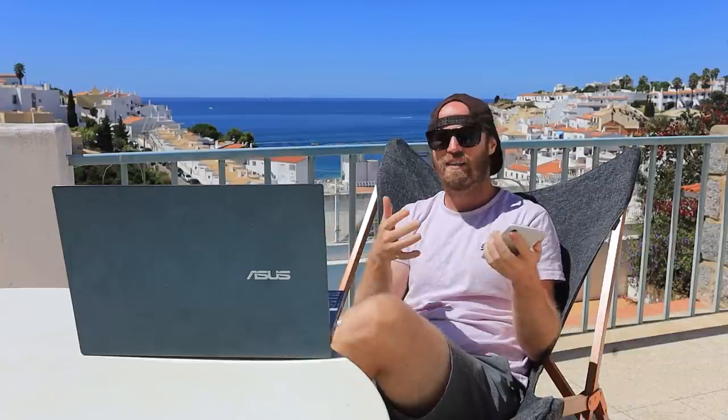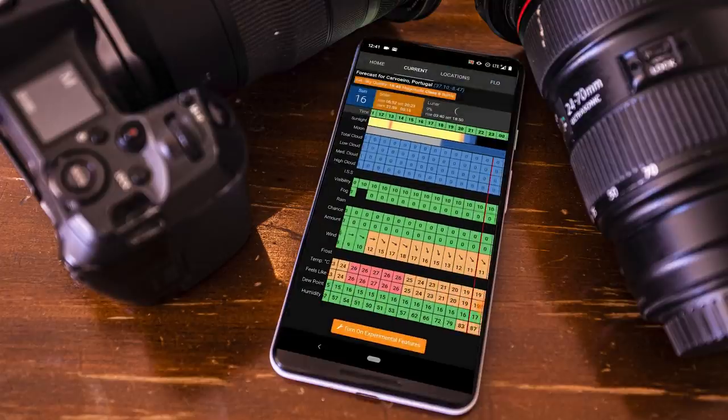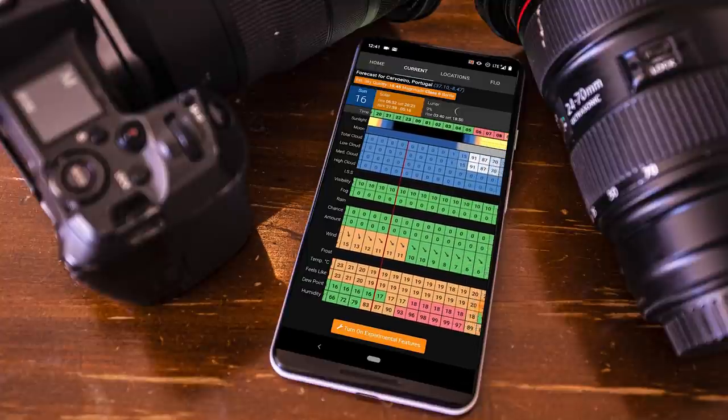Step number two is weather. You've got to find clear skies — it doesn't matter if you're in a dark sky area if it's cloudy. The app that I tend to use the most for this is called Clear Outside. It basically just tells you how clear it's going to be outside. If you go into the app and you scroll through the time of day, it gives you a number one to a hundred. If it says zero, that means there's going to be no clouds in the sky — it's probably a good time to shoot.